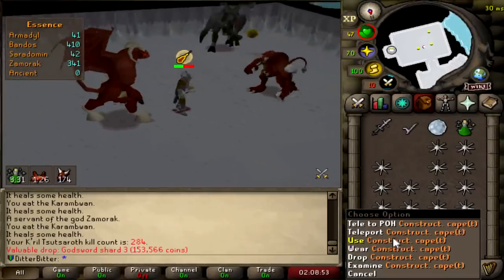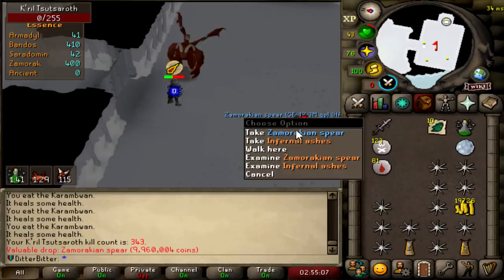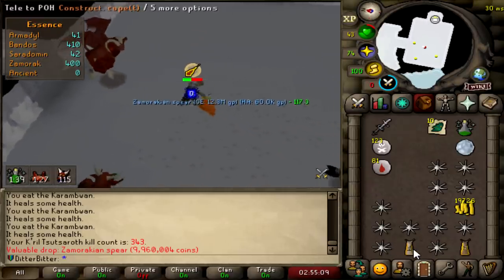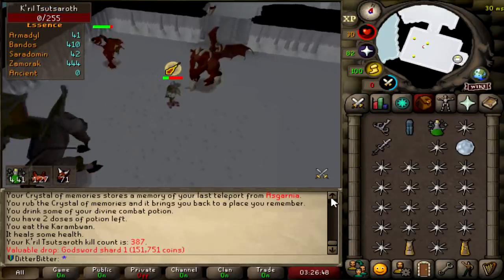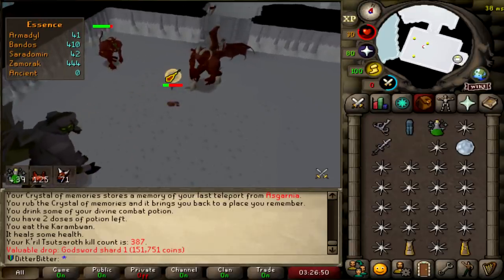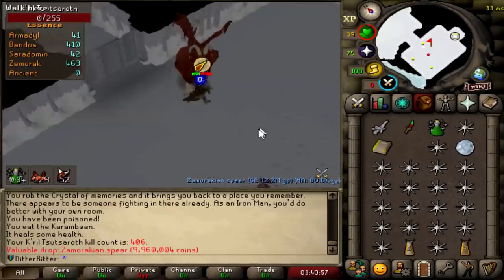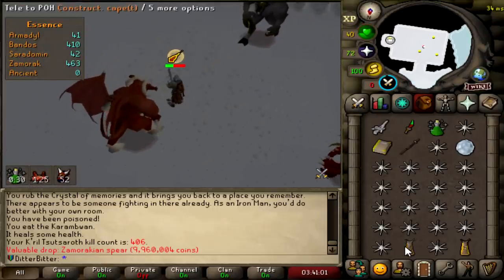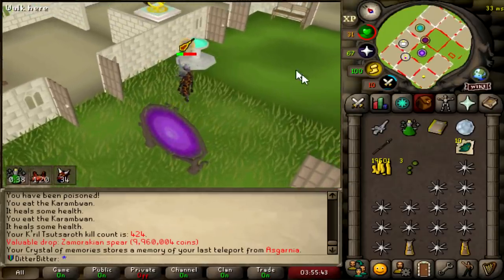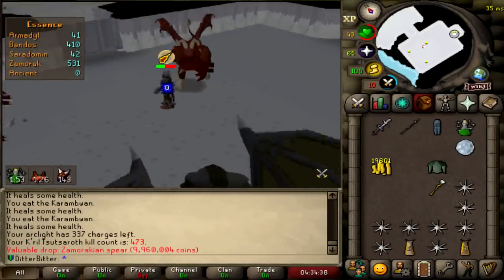God Sword Shard 3 — I've got like a million. Zami Spear number a million, 308 KC. Zami Spear 343 KC. God Sword Shard 1. We can make seven blades for our non-existent hilt. 398 KC — a millionth Zami Spear. Another spear. Are you trolling me? Zami Spear number 11 — 424 KC. Zami Spear number 13, 14.